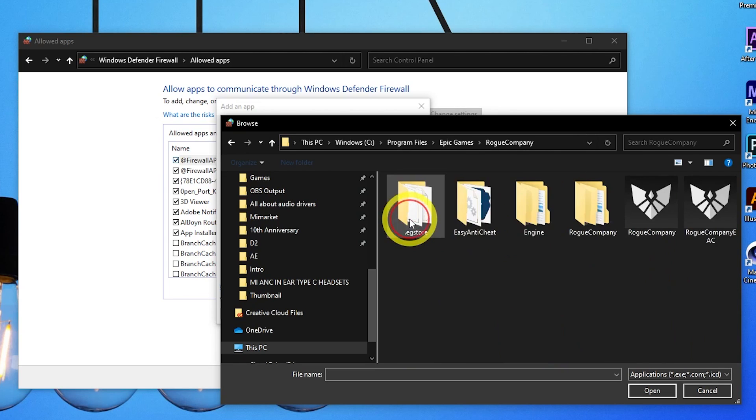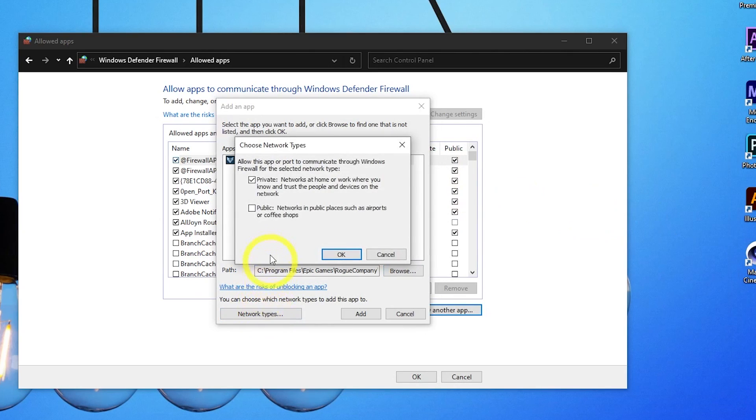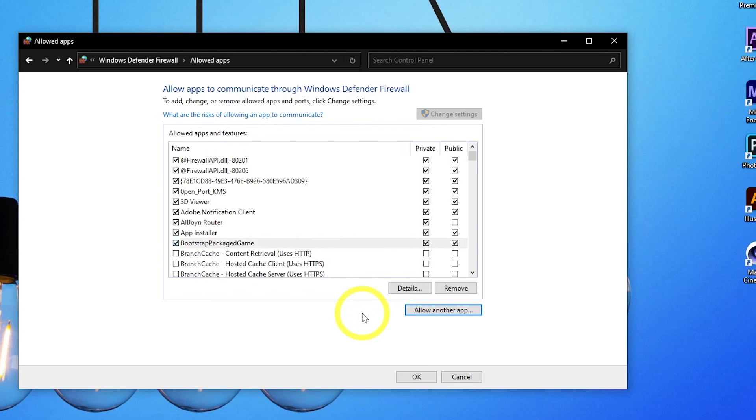Select the application you want to pass through the firewall — for example, Rogue Company. In Network Types, make sure you select both Private and Public, then select OK.